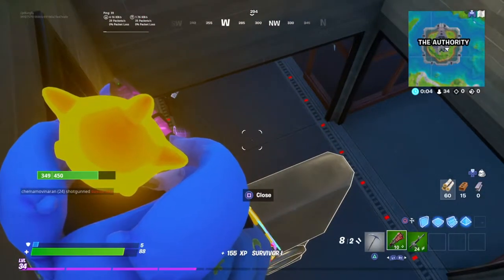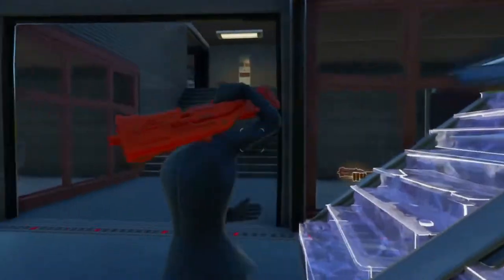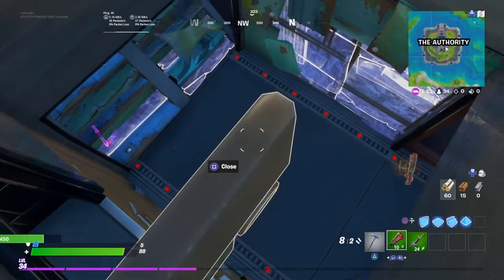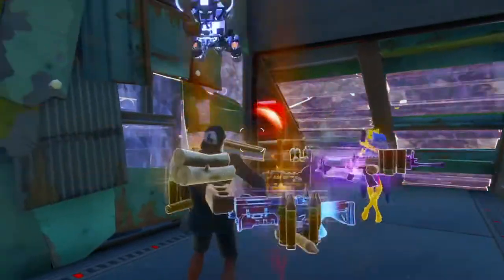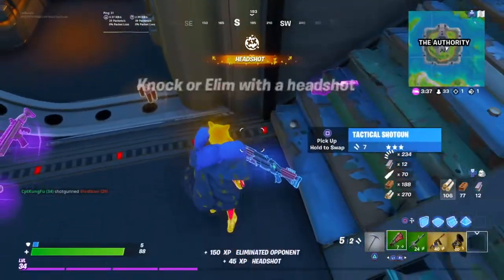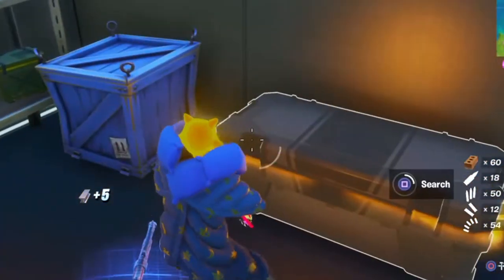The guy's coming in for it. I don't think he sees me — he's building all around. Look how easy it is to do this; he literally doesn't even know where I am. It's literally too easy. It's the freest kill of my life. I literally don't know if Fortnite tricks get any better than this.